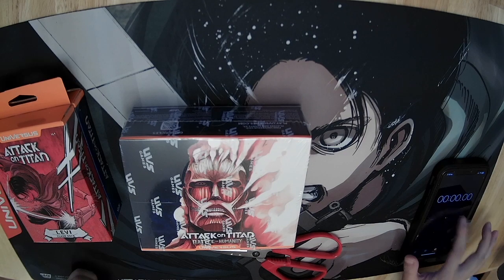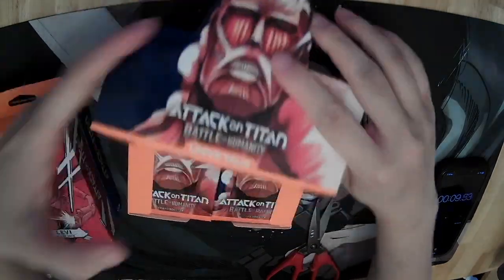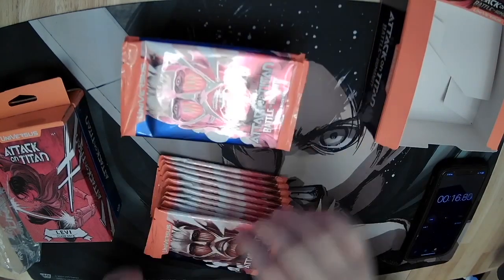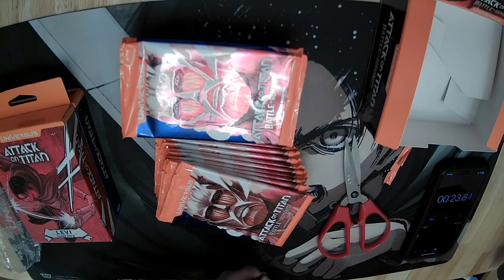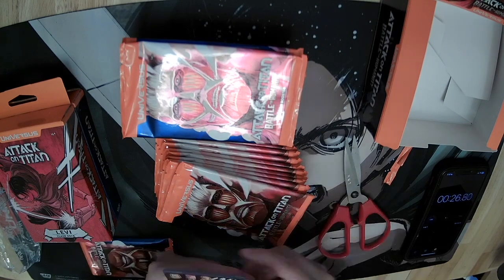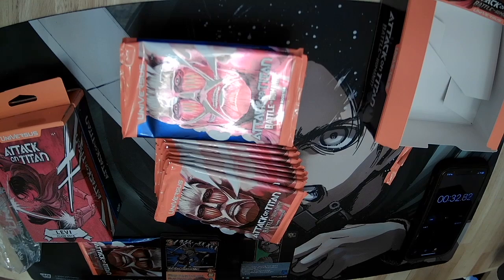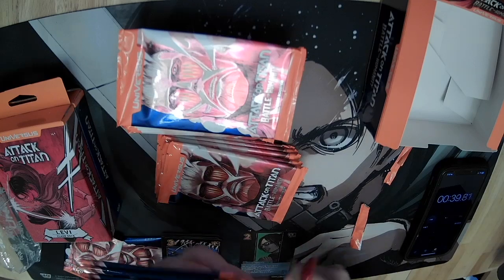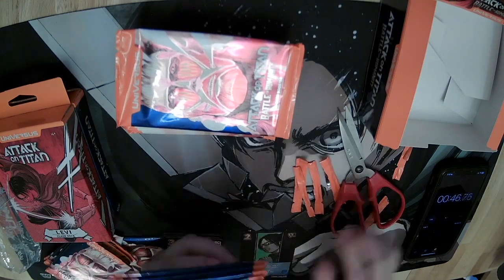I'm going to start the timer and then we're going to open as fast as we possibly can. Just a little bit about this set — it is Attack on Titan themed. We are going to be the first set that is Attack on Titan themed for Universus, and I'm really excited to open some cards. I've been brewing some decks. The strategy here is going to be cutting the tabs open. What might be most efficient is if I just cut all these open and then slide them out — that might get us a faster time.